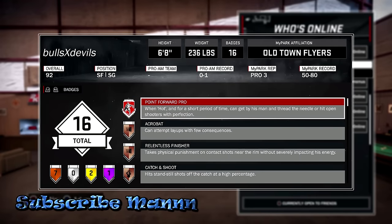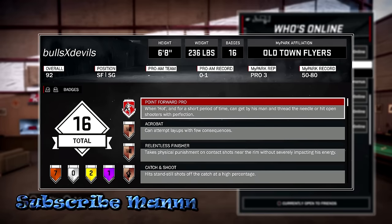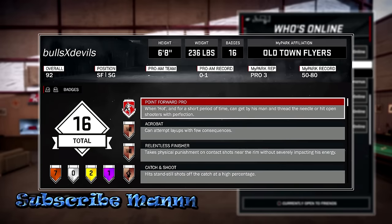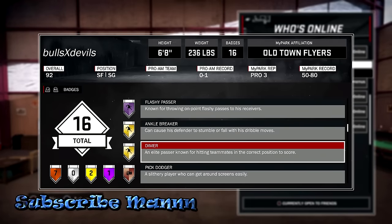The first thing you want to do to get this badge: you have to spend 66 upgrades — that means you got to upgrade your player 66 times on his player rating. After you do that, all you gotta do is have some upgradable badges. You don't even have to have three. Some people say you got to have all of them at Hall of Fame, but as you can see on the screen, you don't have to have three — you just gotta have one.